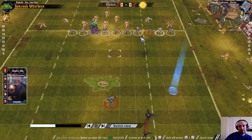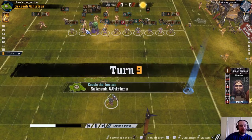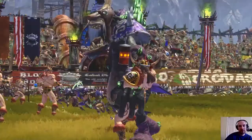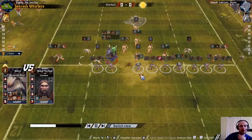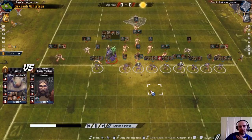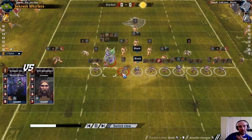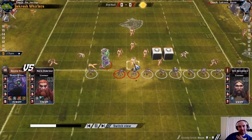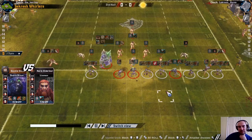All I'm doing with this quick snap, because I have no one to effectively mark by stepping forward, is getting my thrower a bit closer to the ball and putting a third player in the wide zone. There was no stepping into the opponent's half that would have been necessary. Shouldn't have followed up with my troll there because it meant I had to move this lineman over and waste his turn just getting an assist. Some awful block dice there - another double skulls.